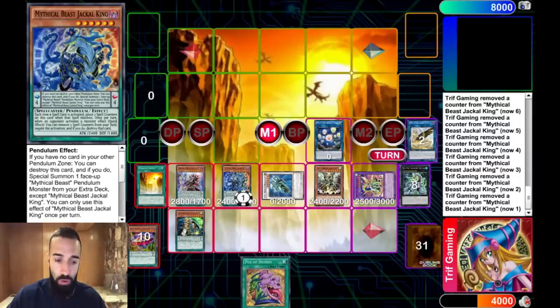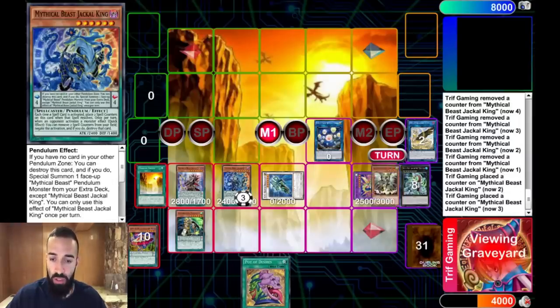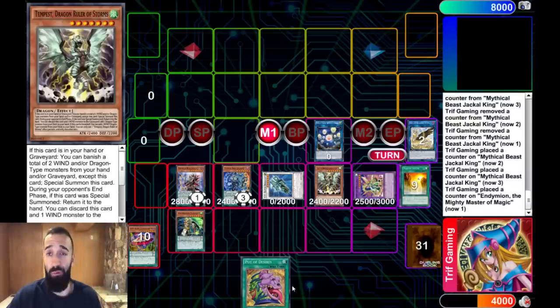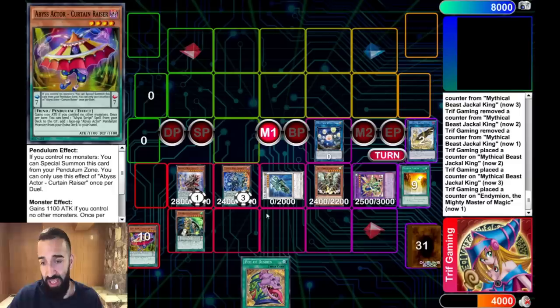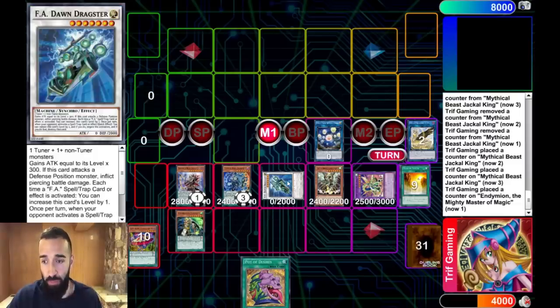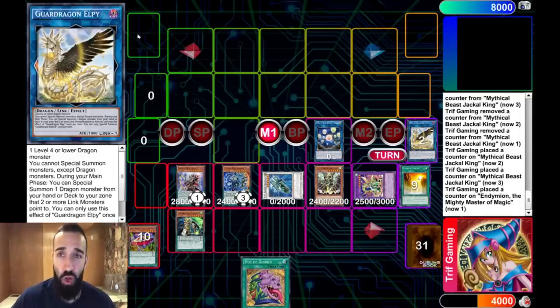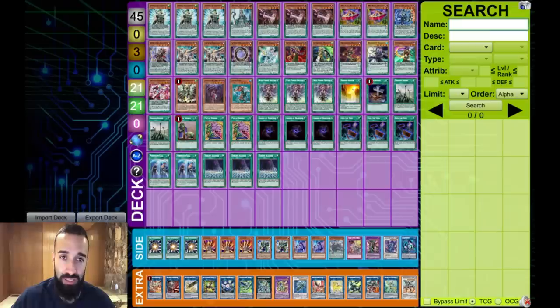Then the next line is going into Tempest Dragon — get another free pop off Endymion. Get counters on Jackal before you go, just in case they have Nibiru or Veil or something. Then Endymion pops Ravine or Tempest — Tempest comes back to your hand anyway. Seal is going to bring out Persona Dragon. So that's one, two, three, four, five, six negates again. This deck is absolutely insane. That's the two combo tutorials — now I'm going to show you guys the deck list.